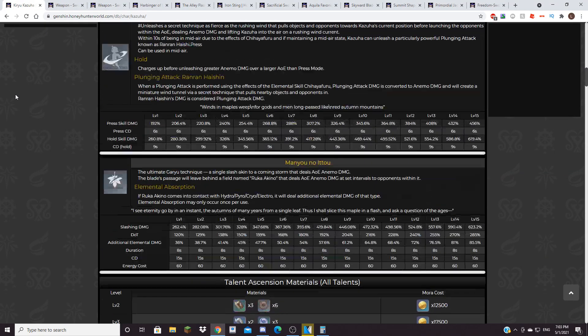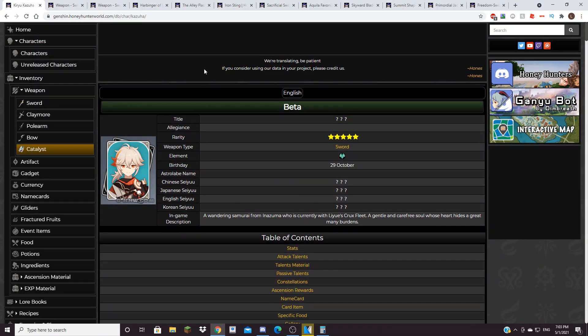I hope you guys enjoyed this follow-up video about Kazuha's artifact sets and best weapons. I'll probably also make another video about Kazuha specifically about what teams I would put him in, because I don't think I've talked about that yet. Since Kazuha is such a complex character, he actually works in many different team combinations, which is very interesting. Be on the lookout for that video, and if you enjoyed this one please subscribe. I'll see you guys next time.